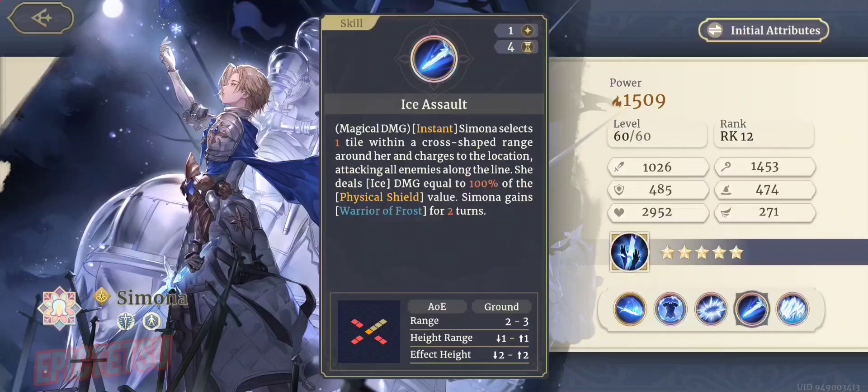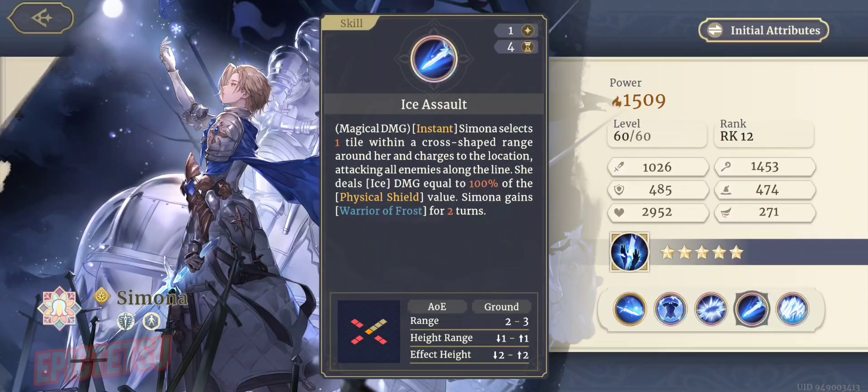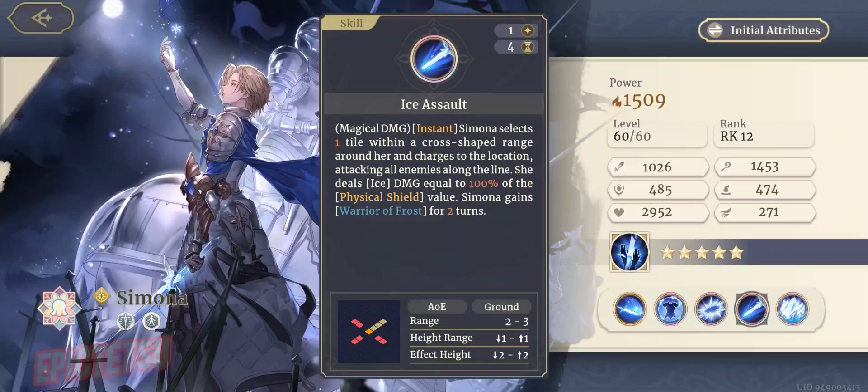Ice Assault is an instant skill. We got to see this one during the Scorched Earth event. Simona selects one tile within a cross-shaped range around her, charges to the location, and attacks all enemies along the line. She deals ice damage equal to 100% of the physical shield value, and gains Warrior of Frost for two turns. Warrior of Frost is a buff that reduces damage taken by 30% and increases the distance she can move by one tile when on frosty tiles.